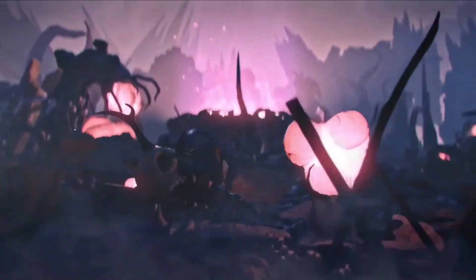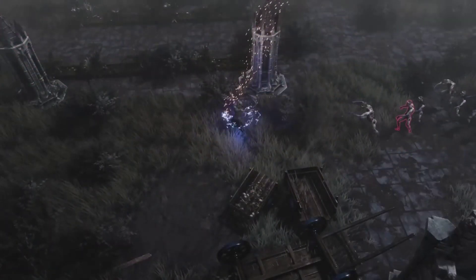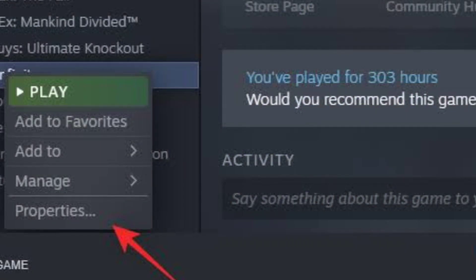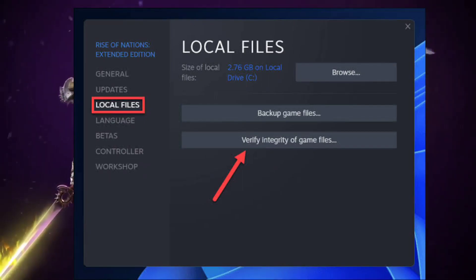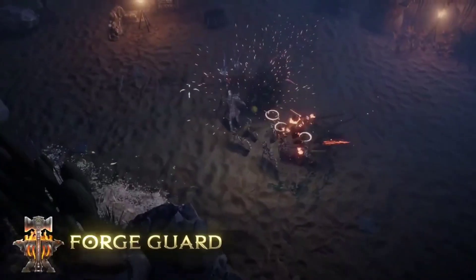Step 1: Check your game files. Sometimes the game files can get a little wonky. To fix this, right-click on Last Epoch in your Steam library, choose Properties, and go to the Local Files tab. Click on Verify Integrity of Game Files and wait for it to finish.